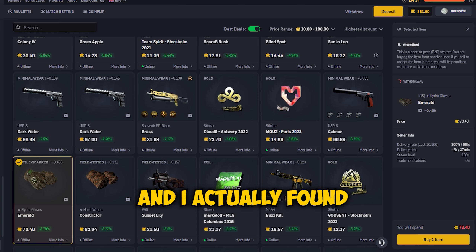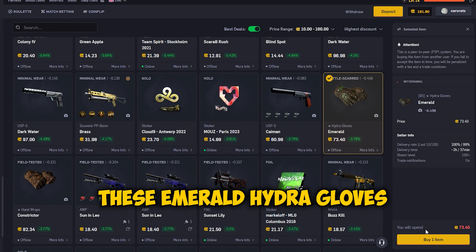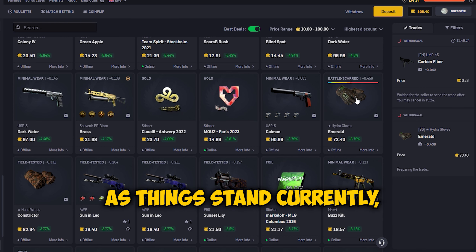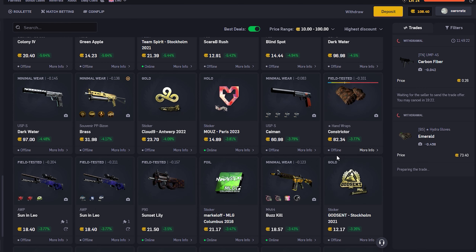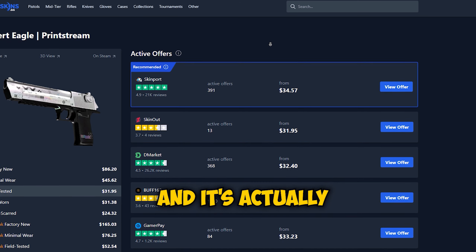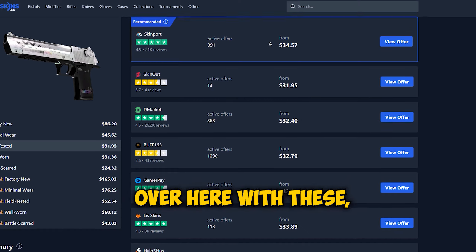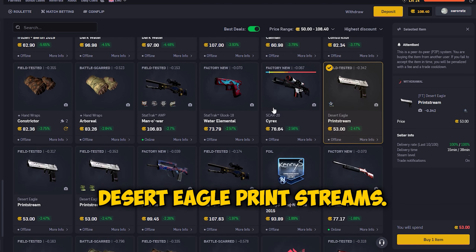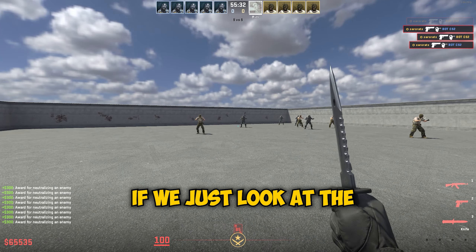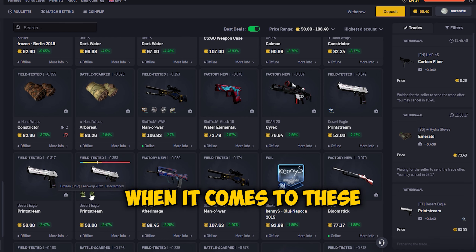I kept looking and eventually found some Emerald Hydra gloves and decided to get them for just a couple bucks profit compared to buff price. It's actually the same situation with these Desert Eagle | Printstream — not too much profit on paper if we just look at the full buff price.